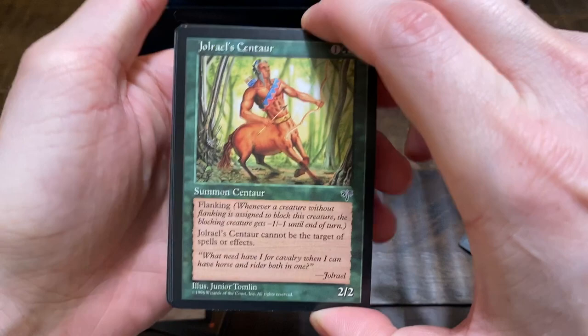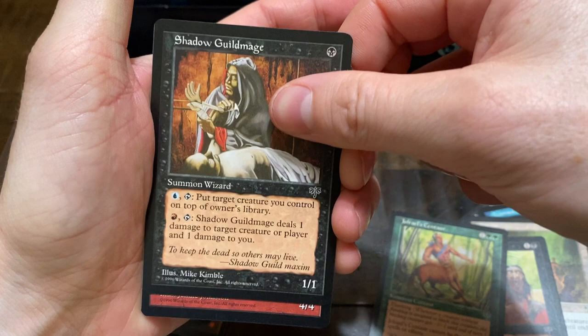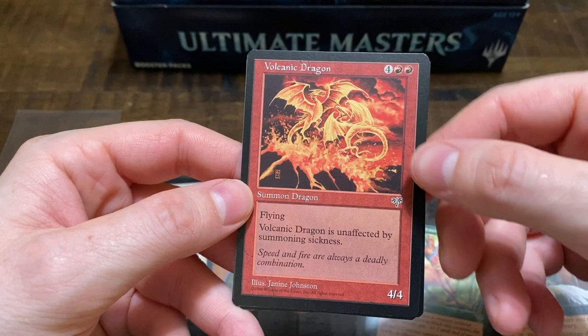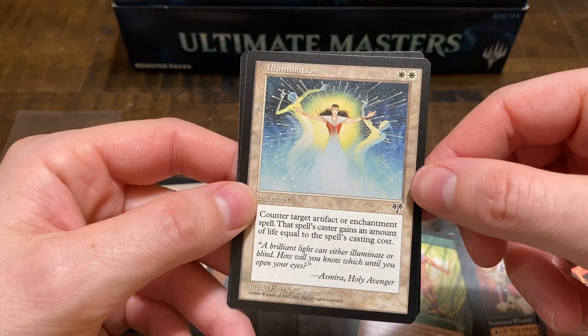Haven't seen any of these. Who's that? I don't want to be in the back — Centaur with a little ding on top. Shadow Guild Mage. Oh, that's the rare — Volcanic Dragon! That's a great rare. I don't think it's worth anything, but I definitely had this back in the day. Another copy is great.